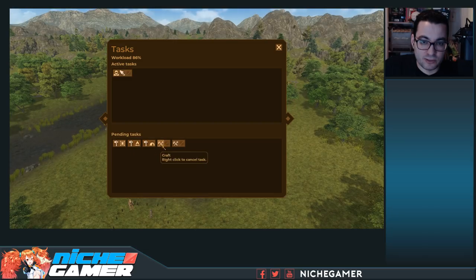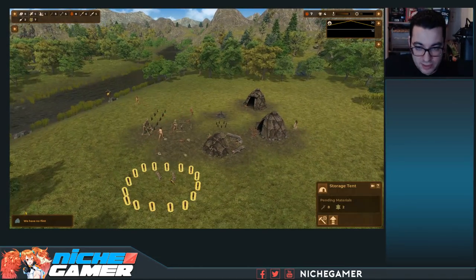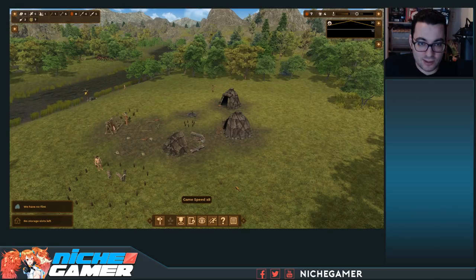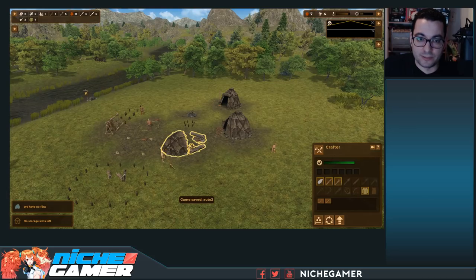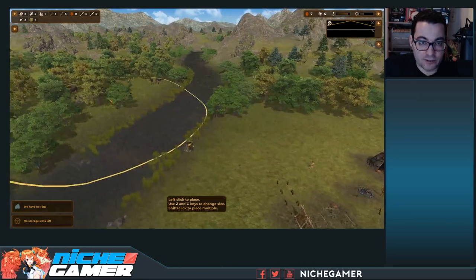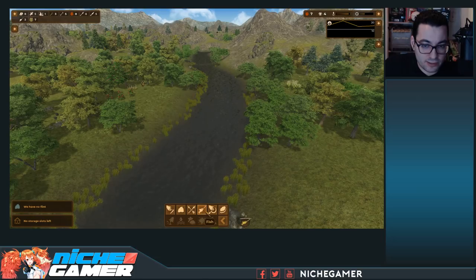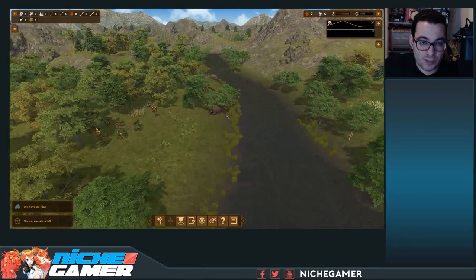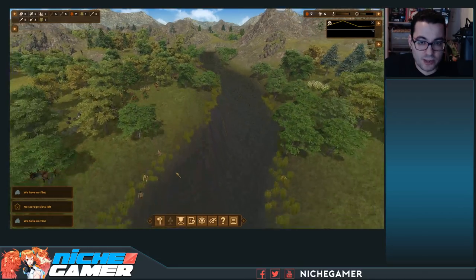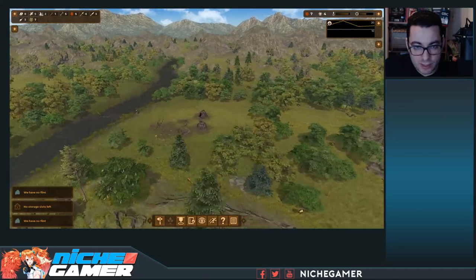Pending tasks include building a skin dryer, building a hearth, building a storage tent, crafting a harpoon, crafting a spear. They're putting skins down — got some sticks coming. Let's speed up to eight times. The next skin dryer is done. Now let's put another hunting work area over here because there are a lot of animals running around, and it's good to put these near watering holes. We're also going to place a berry and crop gathering work area.